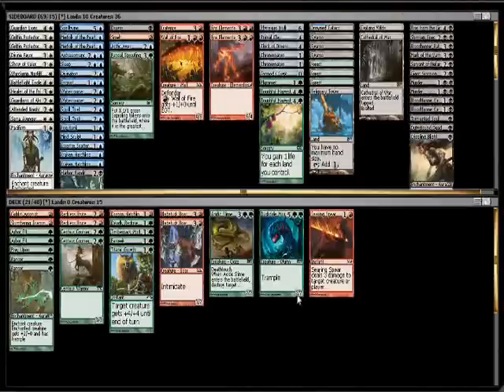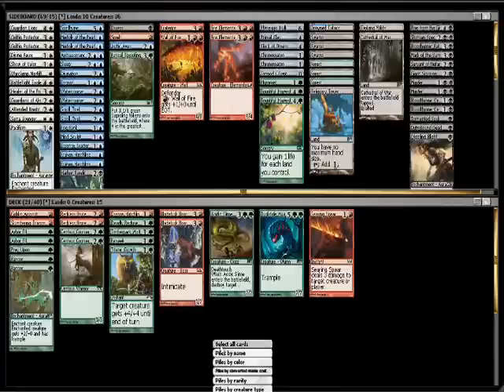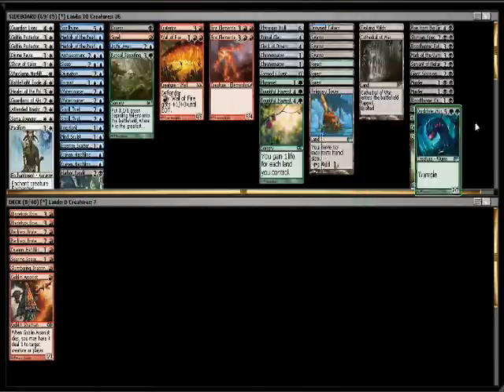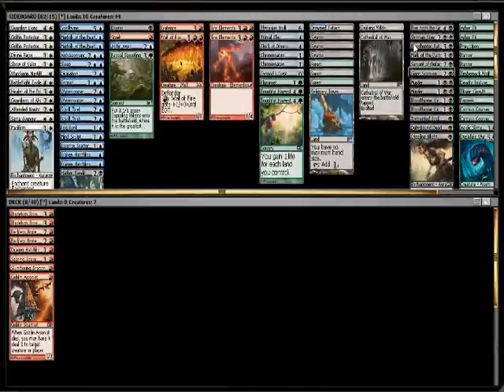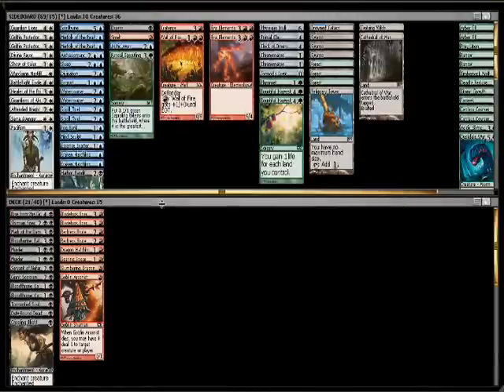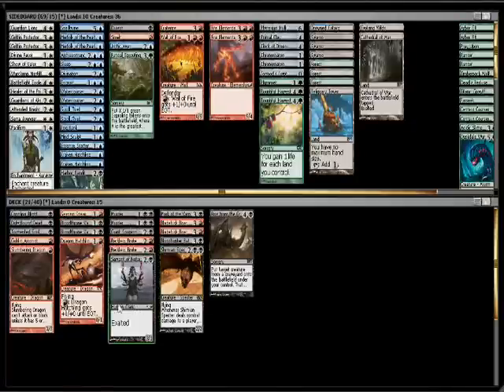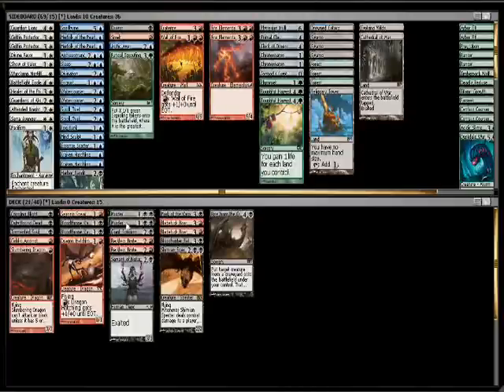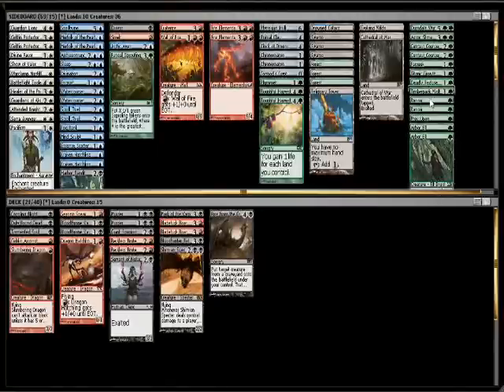Let me take a quick look at Red-Black before I make my final decision. These are all my black playables — let's throw those in. So we have a better curve here. We have Searing Spear and Double Murder, which is going to be nice, plus a Mark of the Vampire. 15 creatures, which is passable. Yeah, I kind of like this. I do like all these green cards in a vacuum — Double Rancor I really want to play with, Double Arbor Elf, and Prey Upon.